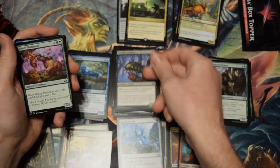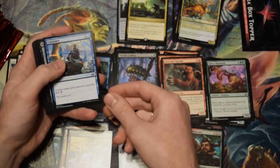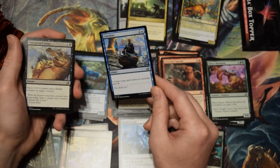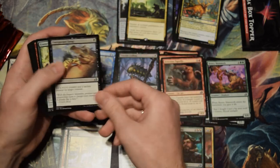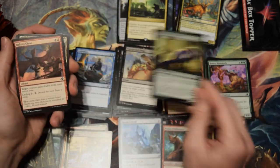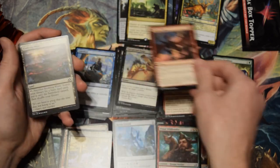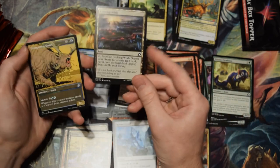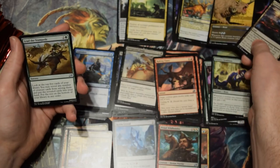This card is great in draft — this bug that comes back from the graveyard that you can mutate onto. Convolute. I knew there was another common counterspell — or the other one is uncommon, the cycling one. Everyone likes this — got two of the Trumpeting Nars, and this one is alternate art. The people I was watching open packs got this alternate art way more than I did.